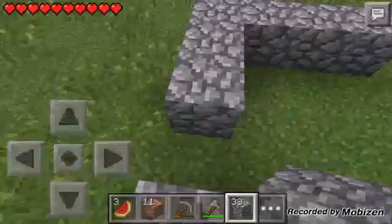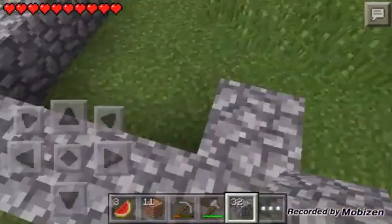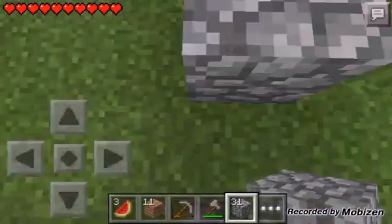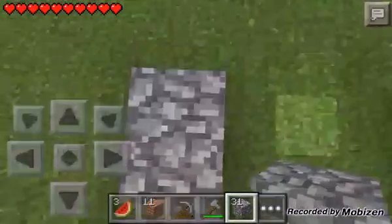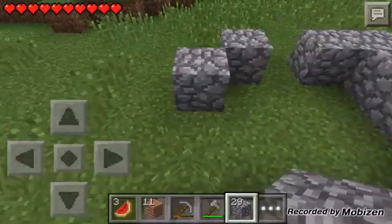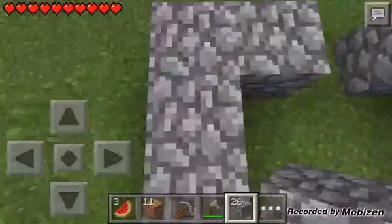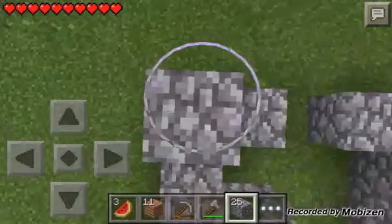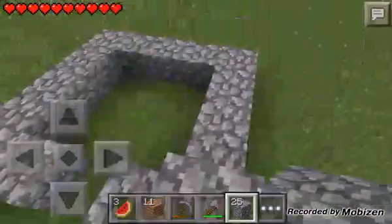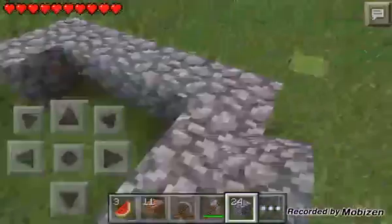We don't need anything too big because I'm not a guy that prefers big houses. I mean I like them, but I play Minecraft to build big houses — I just build them for the fun. Are we going to have enough cobblestone? I do not think we are. Well, that means I can have spots for glass, which is what I'm going to do now.